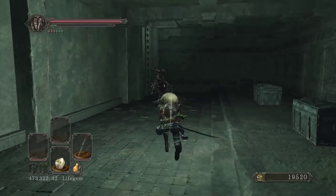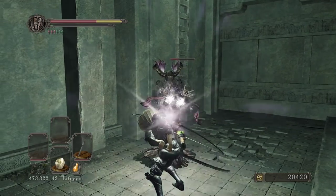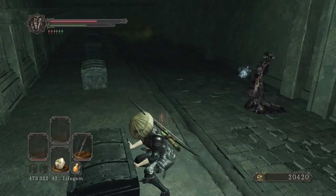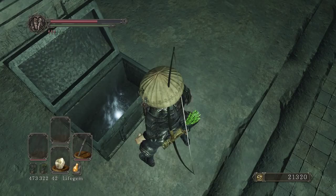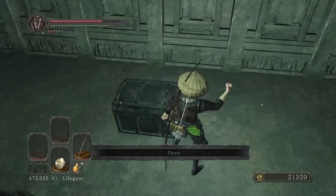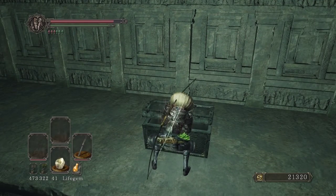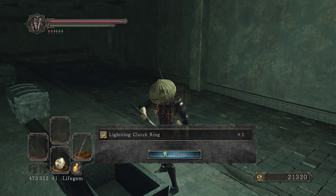I was going to say, I hope this just isn't a treasure room. There's a ladder! I was actually right. What a beautiful thing. First chest, we have a dried root. And the next chest — behind door number two — we have a lightning clutch ring.